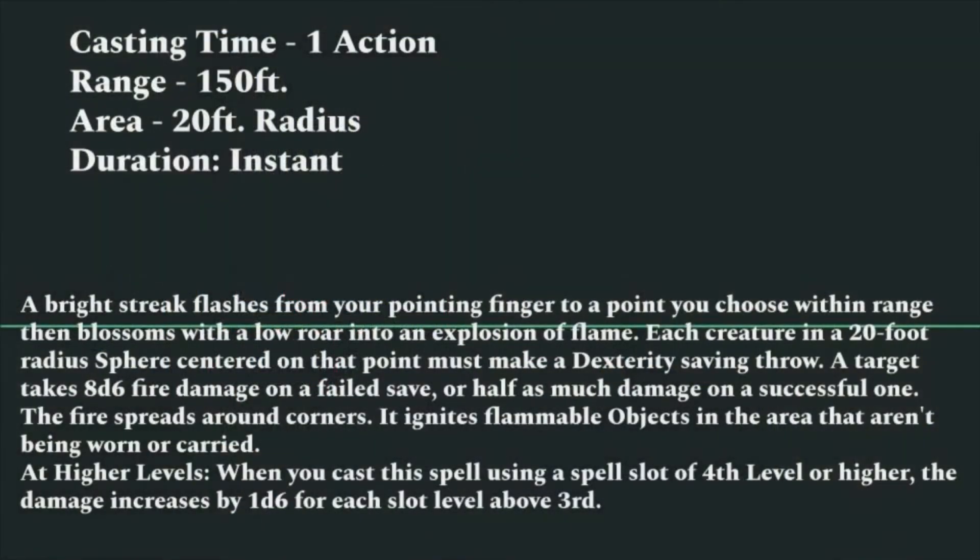Things changed up a little bit when Fifth Edition came around. The spell's statistics changed — it still took one action to cast, its range was significantly reduced down to 150 feet, but it still affected a 20-foot radius and had an instantaneous duration.